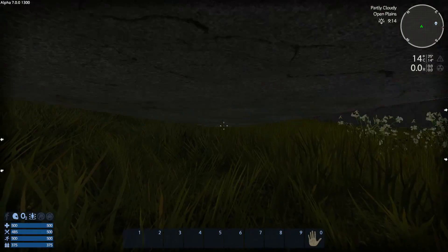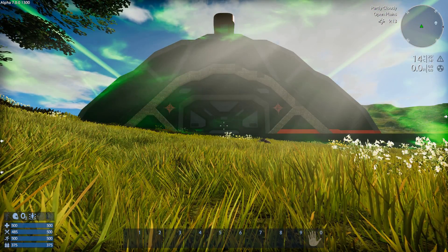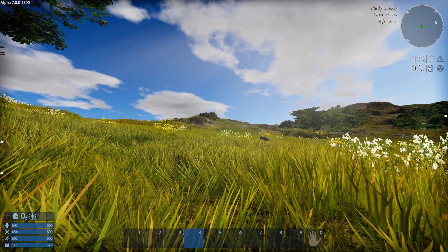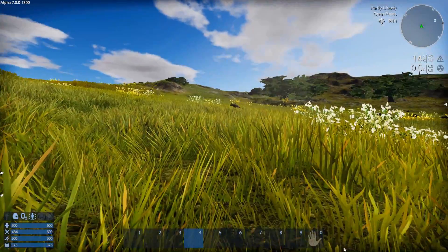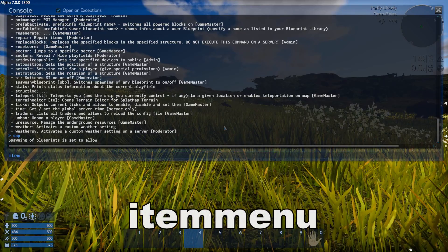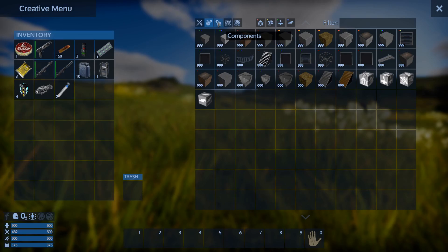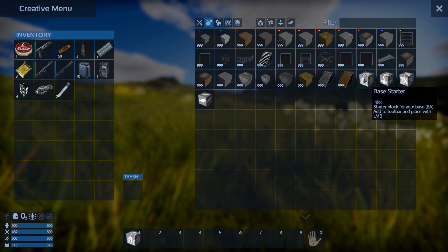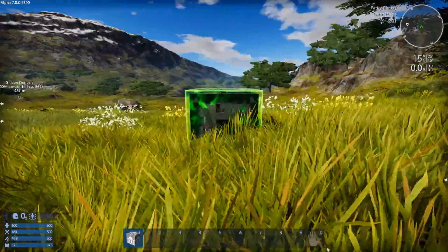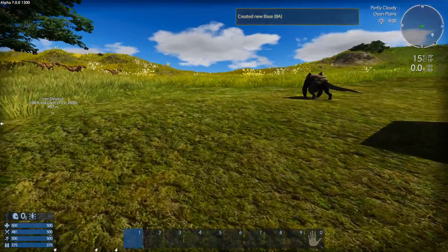However, if you want to keep your inventory that's in your cargo boxes — if you have an old established base with a whole bunch of stuff you want to keep — then you're going to need to do it a different way. You need to go into your console and type 'item menu', which will bring up the creative menu with H, and then you can place a starter base. It does not need to be exact; you can move it around after you've placed it, so just put it in the approximate area.